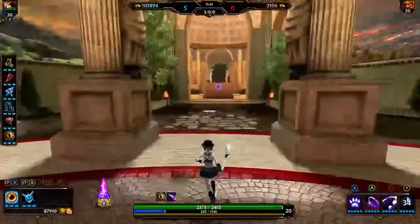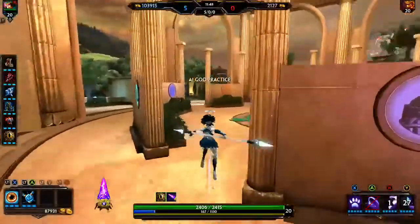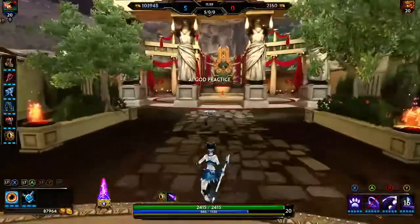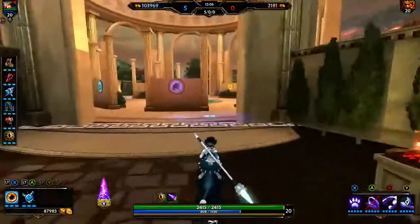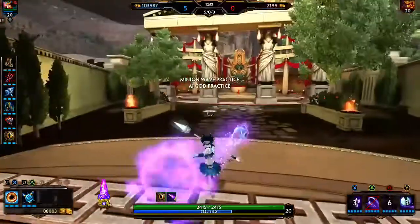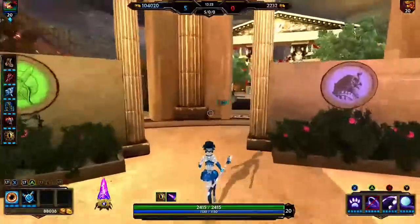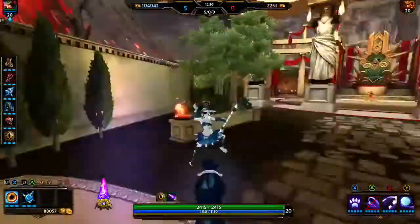You can box somebody if you really need it — I actually have a clip where I boxed a Nemesis with my ult at 200 health while she had full health and boxed her down to zero. Late game, it's not really your job to carry the game — that's the ADC's job. You still do a lot of damage though. Your job is to get on the hunters and mages and make their life hell, same as a warrior would. Get on them and try to kill them as fast as you can.